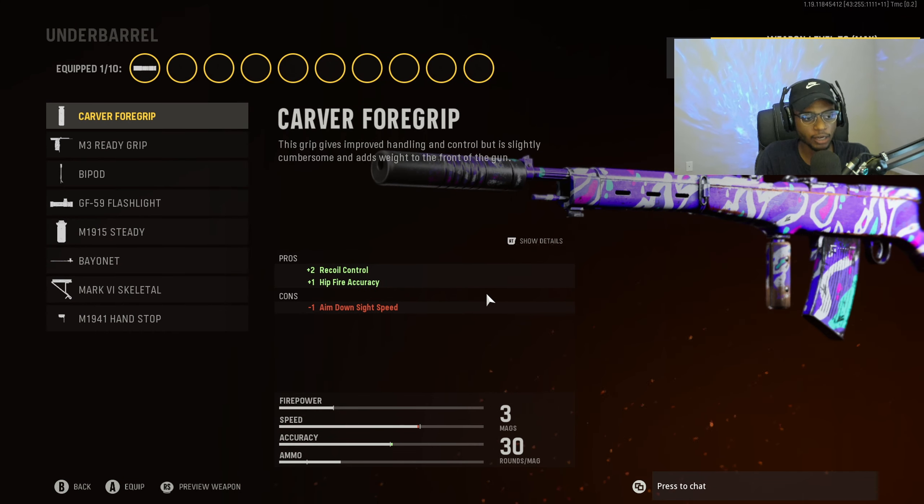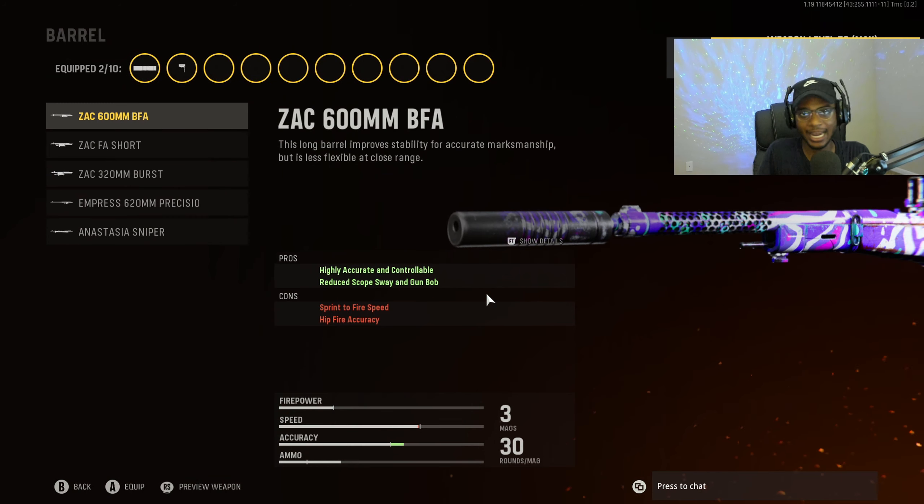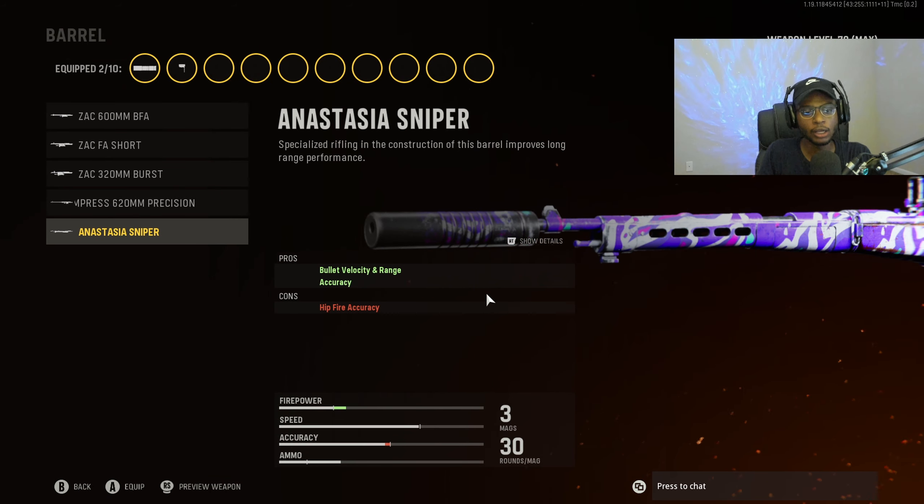For the underbarrel, we are going to put on the M1941 handstop — just like the KGM-40 — so we can have recoil control and accuracy to rock this weapon at longer ranges. Literally point, shoot, move on to the next target. For the barrel, we are going to run the Anastasia sniper barrel for bullet velocity, range, and accuracy. Coupled with the M1941 handstop, this weapon doesn't have recoil, it doesn't move, and it's incredibly easy to use.